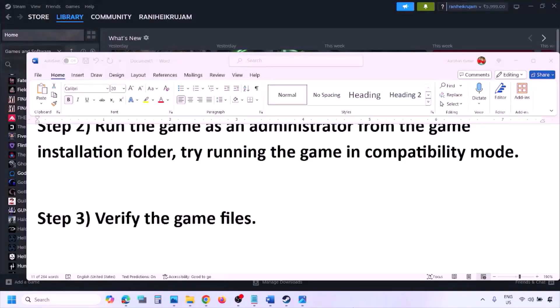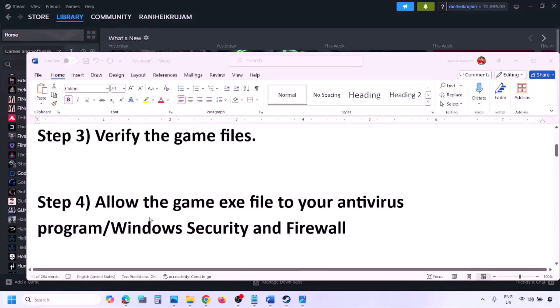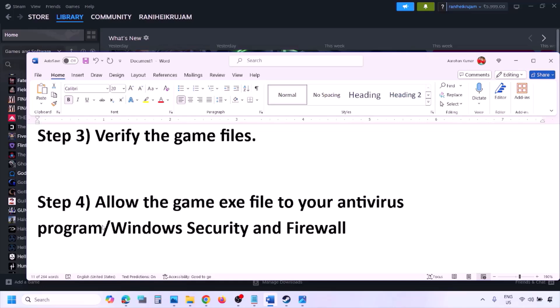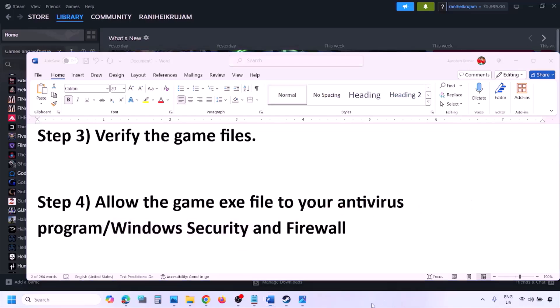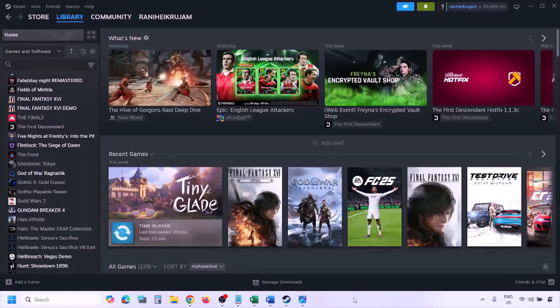The next step is to allow the game EXE file in your antivirus program. If you have any third-party antivirus like Avast, Norton, Bitdefender, or McAfee, make sure you allow the game EXE file. If you're using Windows Security, allow the game EXE file there as well.